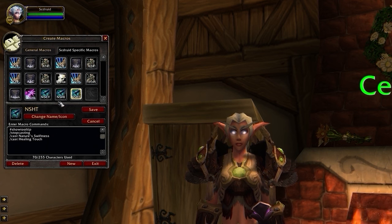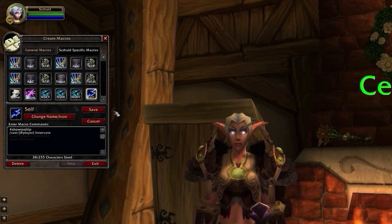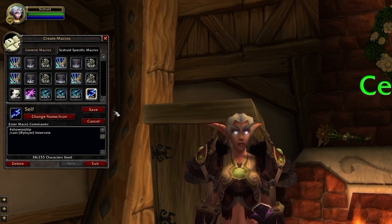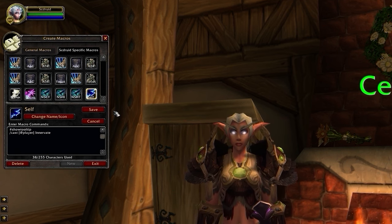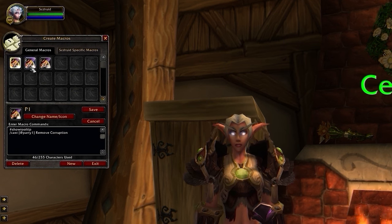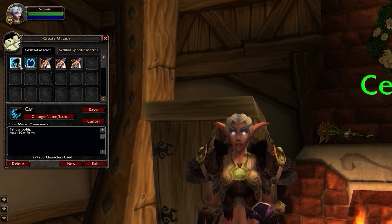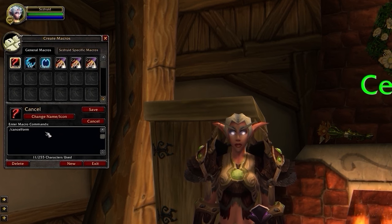Then you'll want three different Nature's Swiftness macros: one for Healing Touch, another for Cyclone, and then optionally one for Hibernate. Next up, be sure to make a macro to automatically cast Innervate on yourself no matter who you're targeting. Then you're going to want some Dispel macros: two for your teammates with Party 1 and Party 2, and the final one for yourself. To increase your mobility, you can make some Power Shifting macros for both Travel Form and Cat Form, and optionally Bear Form. And just to be safe, you should also make a Cancel Form macro, since Power Shifting prevents you from going into Human Form with a double press.